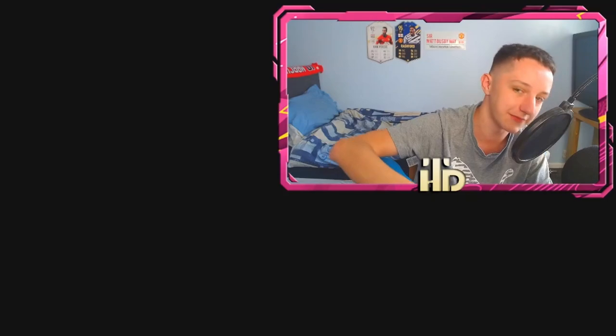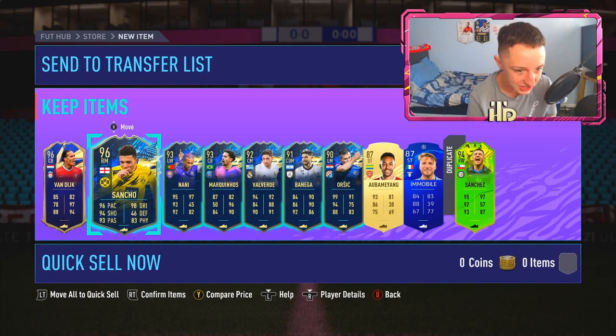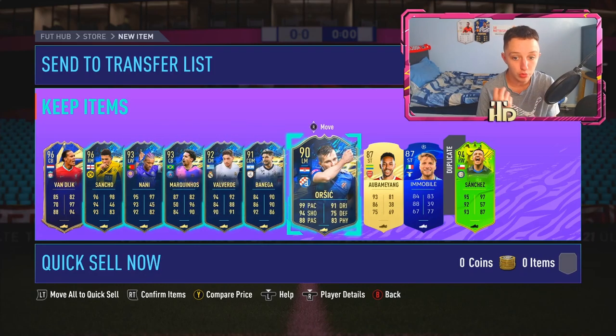If you could chuck us a 99 CL7 Virgil Van Dijk this would put the cherry on top for my day. Oh, Jadon Sancho — yes! Come on mate. Jadon Sancho, that is very nice, we love Sancho. Nani, who is very good — I've already got his red though. Marquinhos, Valverde, Benega — all a bit disappointing.